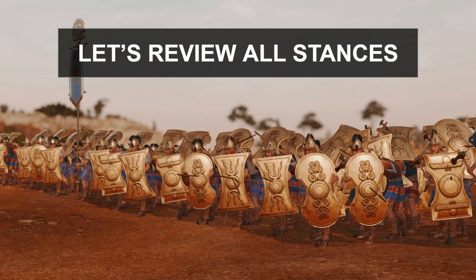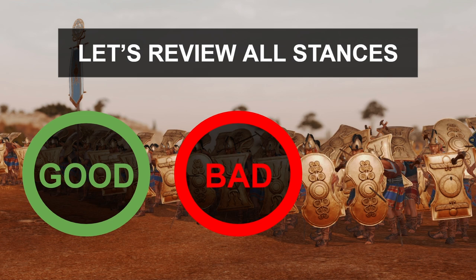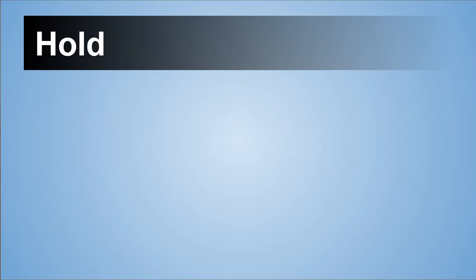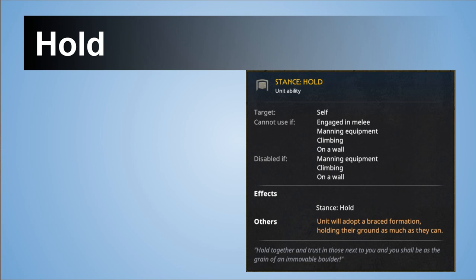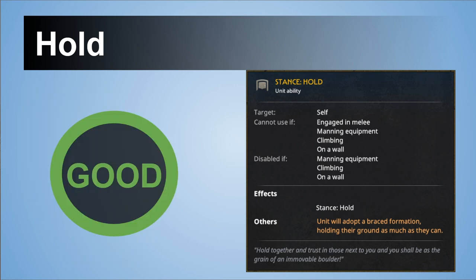In order to get somewhere, we will review every single stance — whether it is a good stance which you should use, or bad which requires some fine tuning or improvements, or some which are ugly and absolutely strong in the current game. Let's start with Hold, which is a very simple stance and there is nothing wrong with it. Only one unit has Hold as redundant; otherwise this is a pretty good stance you can use.